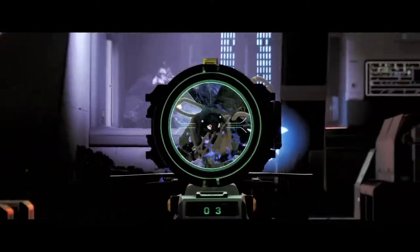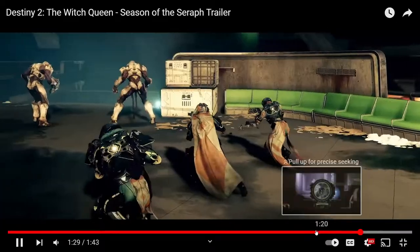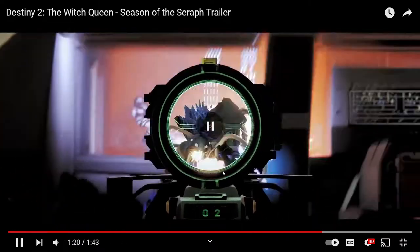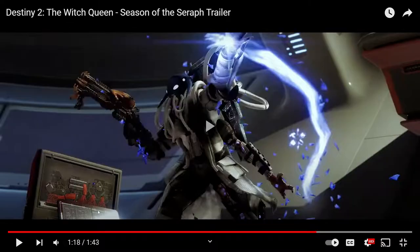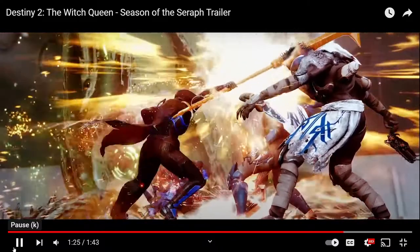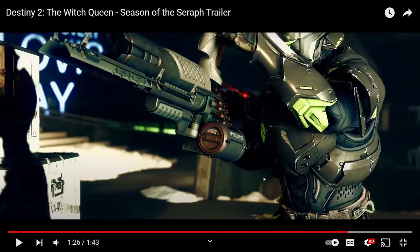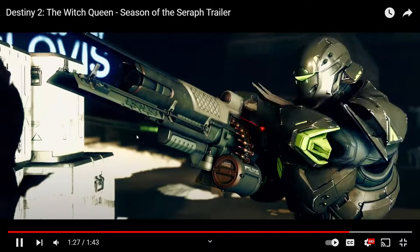It looks like we're fighting Fallen again. There's also what looks like a new LMG — I think this might be the activity weapon, it just kind of looks like it. That also has to be a Viced exotic. The LMG turns out to be a Suros LMG, so this actually might just be a regular playlist weapon returning, or one of the new foundry weapons we're getting this season.